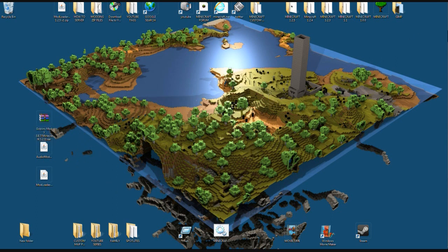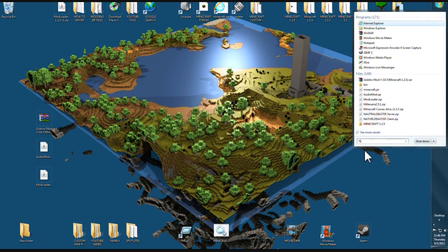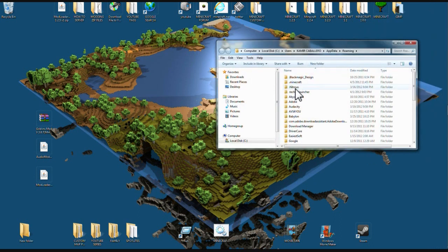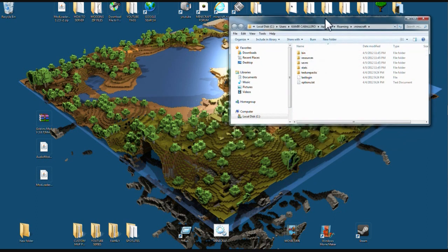First thing you're gonna do is press Start — we're using Windows 7 — and put %appdata%. Go up to your Roaming folder, press it, and find your .minecraft folder. Left click it twice and there you go — you found your Minecraft bin, resources, saves, and so on.